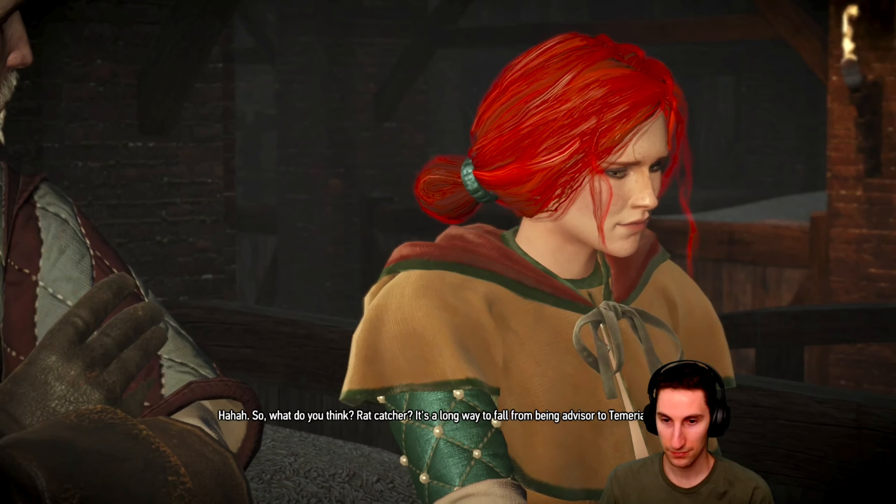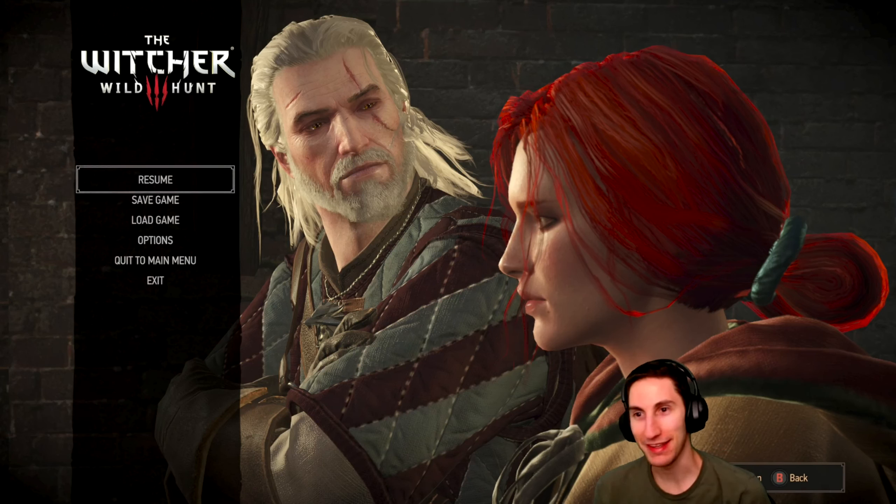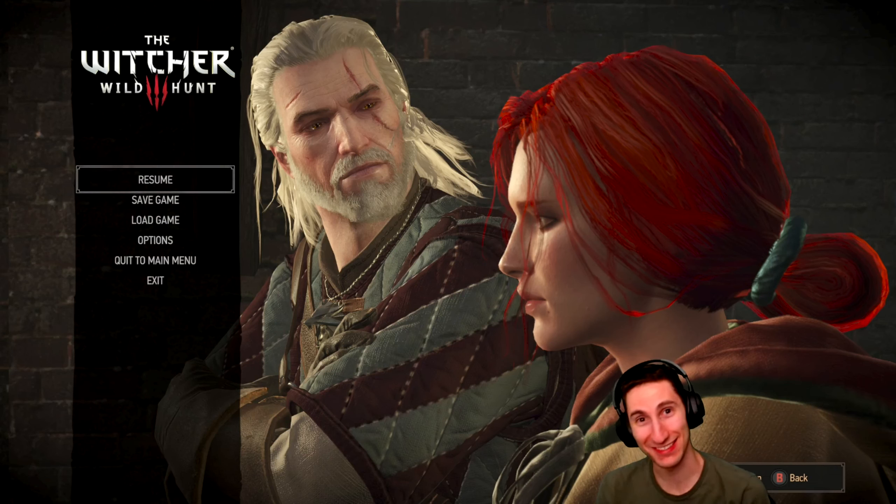Interesting method — never had much luck with rats. Once I hit one with a fork in complete darkness, trying to show off my witcher's senses. Masterful throw, really — problem was no one else saw it. So what do you think, rat catcher? It's a long way to fall from being advisor to Temeria's King. I'm just glad to see you safe and sound. She's referencing Yennefer there, but Yennefer was super suspicious last time we met. I'd rather she not have that status, to be honest.